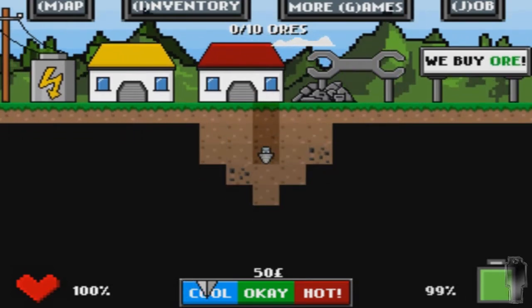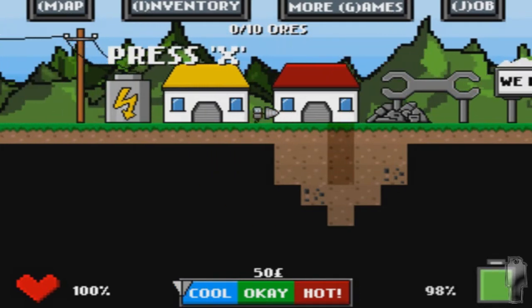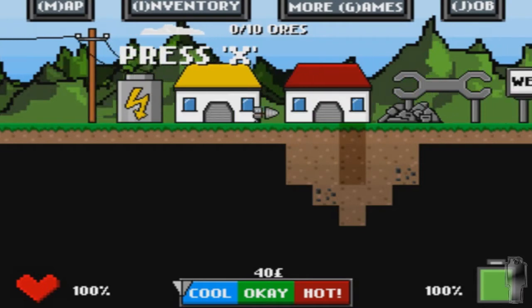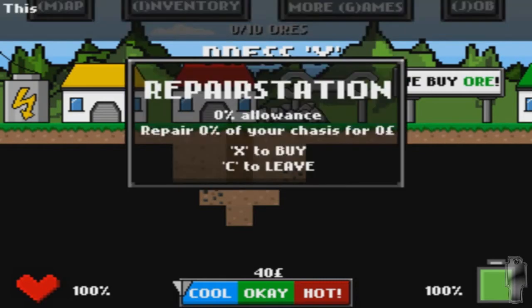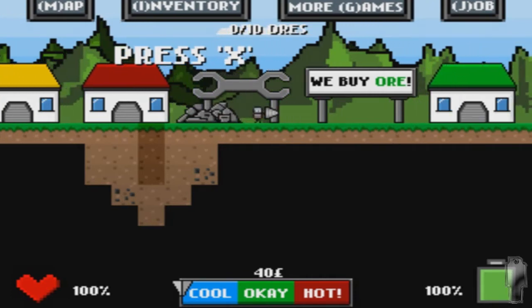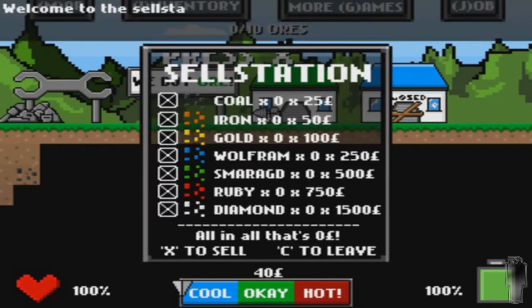That battery on the bottom right of the screen is the energy bar, as you can see. You need to go here to recharge it. Press X, buy for 10 pounds. Apparently in the future pounds rule everything. Repairs — when you dig down, you can get burned because you can overheat. That's pretty bad. Later you can upgrade yourself so you can dig down lower and lower and lower.